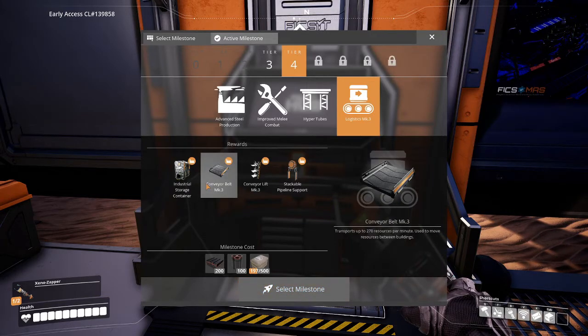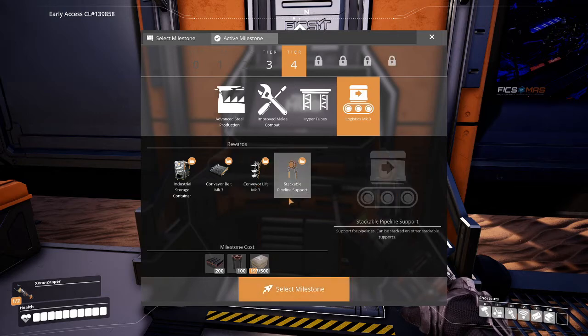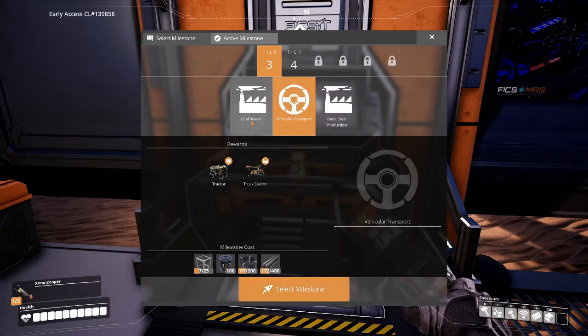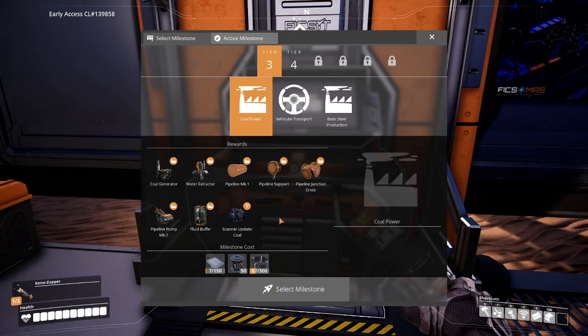Has two inputs and outputs for conveyors. It's a double storage. We can make faster belts — I hate to see what that's gonna cost me. Conveyor lift, stackable pipeline support. Alright, it looks like we need to get our coal and the vehicle transport up and running. And then after that we can move on, but that's gonna take rotors — damn. We're gonna have to revamp everything. I am gonna get at that, and next time we'll be able to actually knock out some of this because this is getting out of hand.